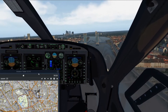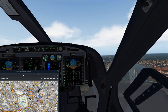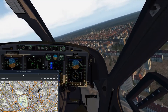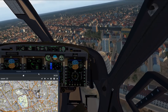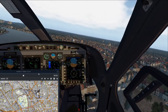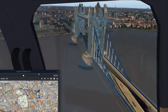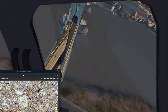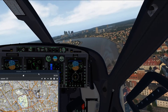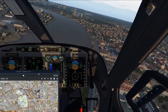Over there we have the Shard — the tallest building in Western Europe — and it's a very good building. You can get a ticket to go to the top of it, which I have done personally before, and it is really good. There is also HMS Belfast over there in the water, opposite City Hall. HMS Belfast was a World War II boat, and upon being retired it was converted into a floating museum.